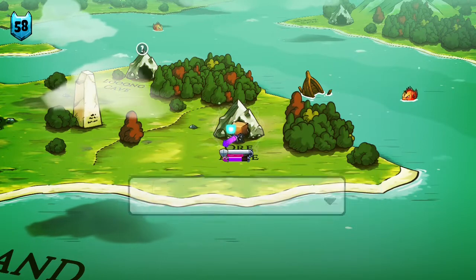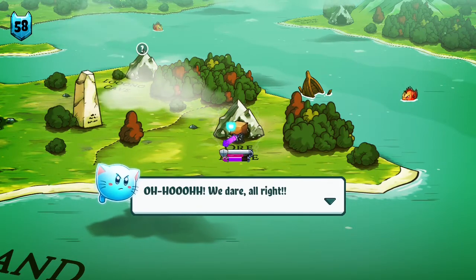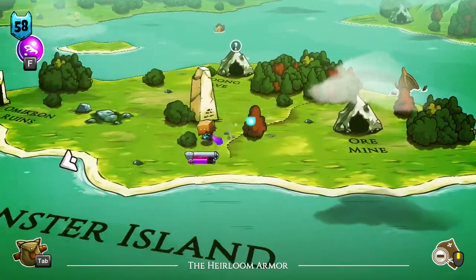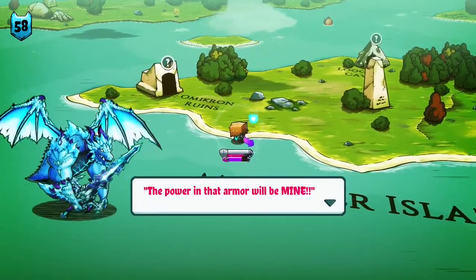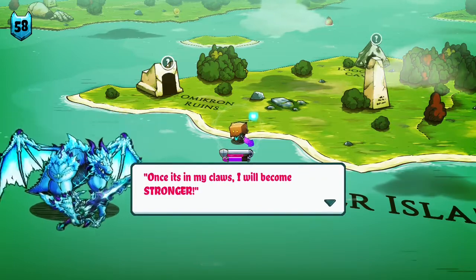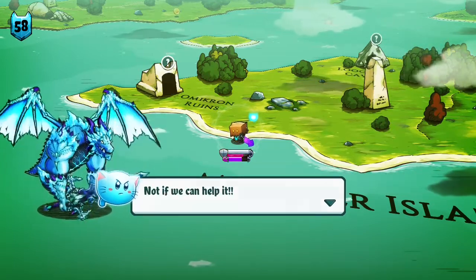We have to get the golden chest. Champion armor — not bad. And there's a dragon here. 'Come nearer if you dare.' Oh, we dare all right. 'The power in that armor will be mine. Once it's in my claws, I will become stronger.' Yeah, not if we can help it.